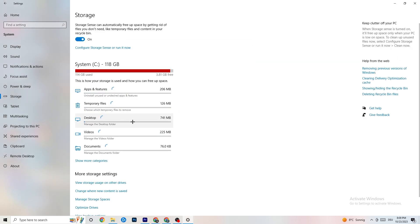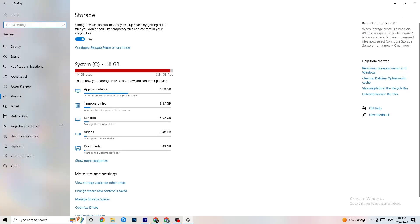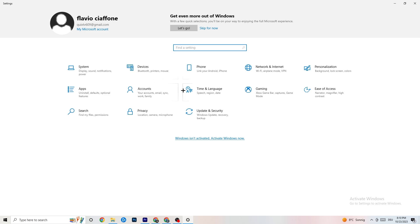Go to Storage, click on Storage Sense, and run it now. Click Clean Now — it will clean every trash file currently on your PC. This may take a little while. Once done, go back to the main Settings page.